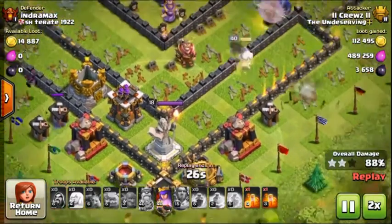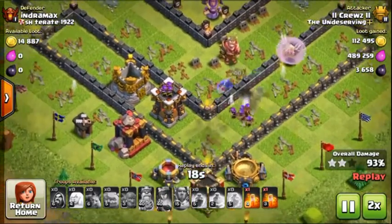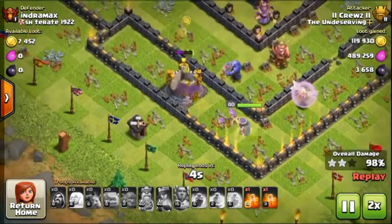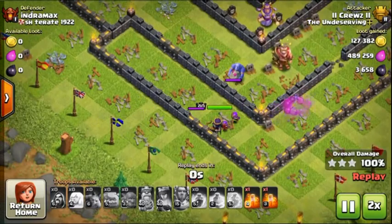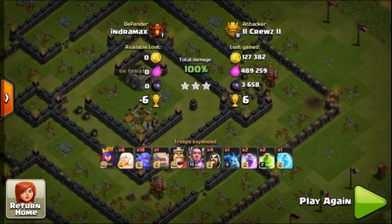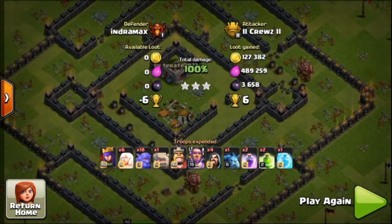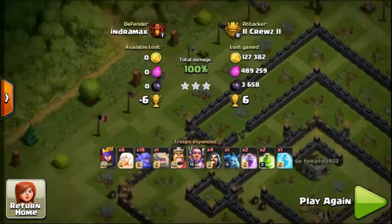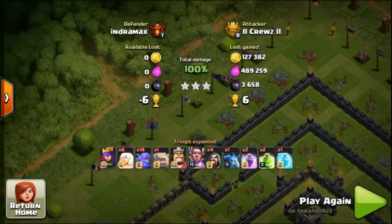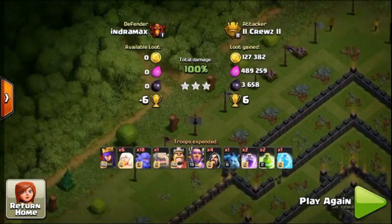These Grand Warden defenses are super strong — do not underestimate them. Their DPS is a little bit less than a Max Wizard, but he doesn't attack every second, he attacks about every two seconds, so you actually have to times his power by about two. This is my basic army comp: I like to use 18 Bowlers, one Golem, six Healers. Usually four for the Queen Walk and then two for Bowlers. Sometimes I do two Bowlers in the corner, two Bowlers in the corner, and then use my army comp in the middle, with two Healers on each side.